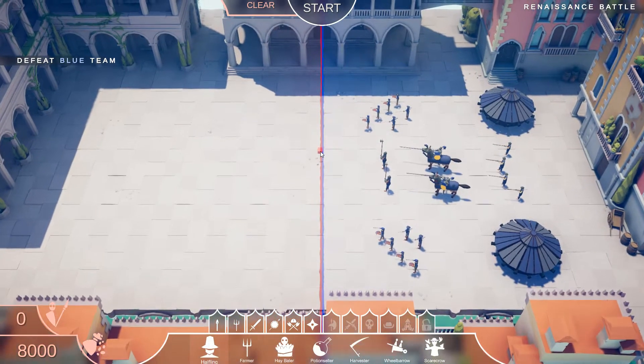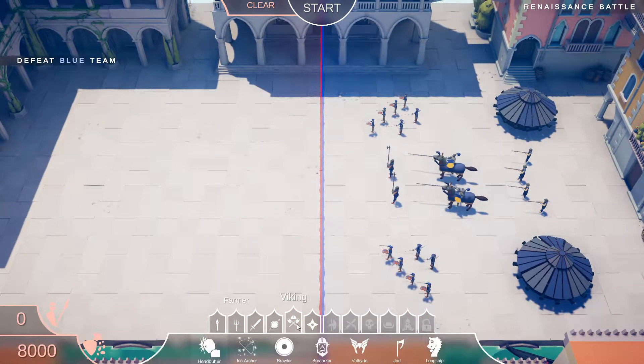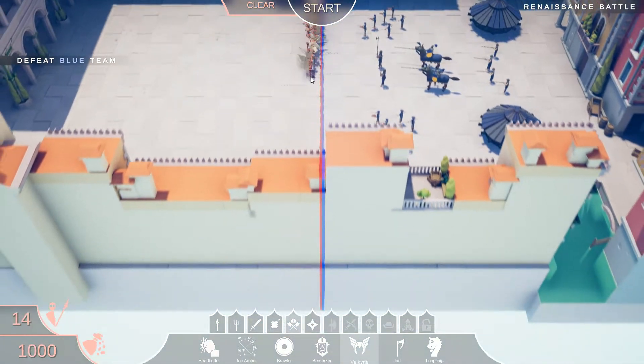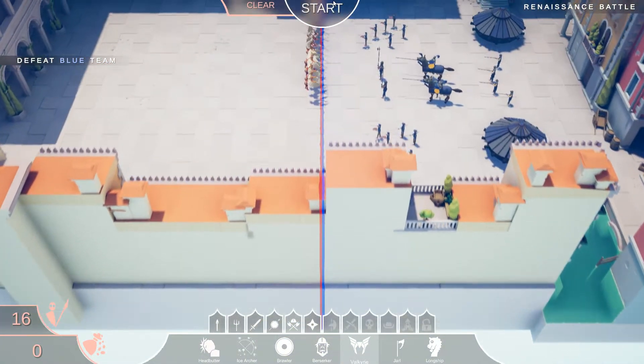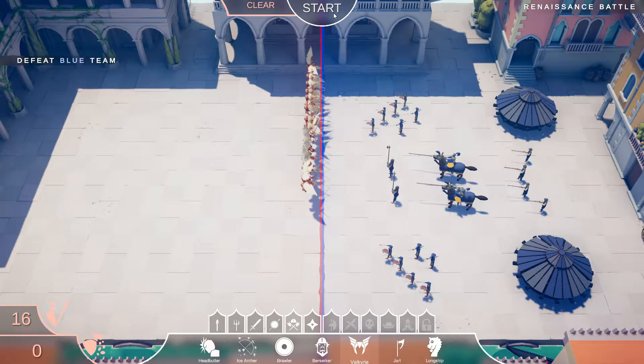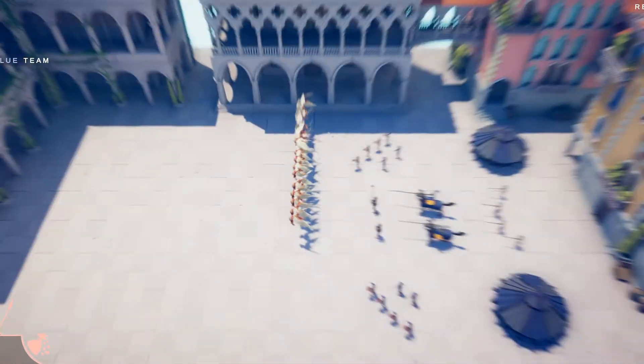Okay, next battle is a rather big battle — two da Vinci tanks, couple of musket men, jousters, painters, full works. Last time against the da Vinci tanks we used Valkyries, so I'm just thinking we use another army again. Hopefully the da Vinci tanks do friendly fire some of their own units and we'll see what happens.